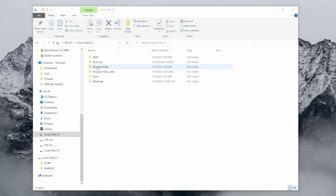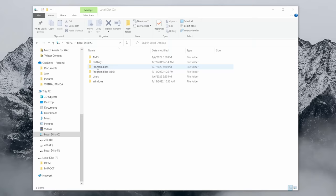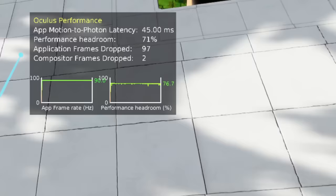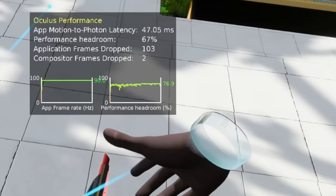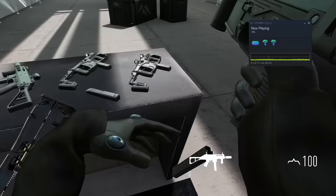You can see a similar but more confusing graph for Oculus games by going to Program Files, Oculus Support, Oculus Diagnostics, and OculusDebugTool.exe. Open that up and set the visible HUD to Performance. This will display a graph in your headset that tells you your FPS and your headroom. It's slightly more confusing than SteamVR's performance graph, but you can use either tool to see your actual in-game performance.